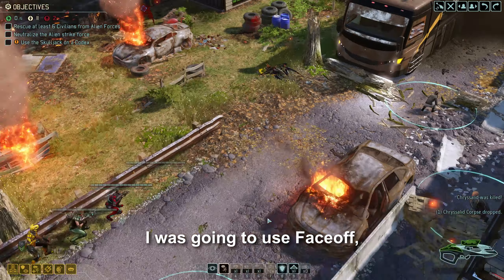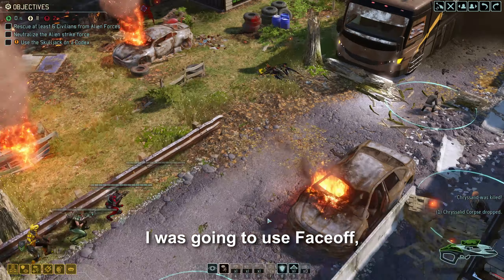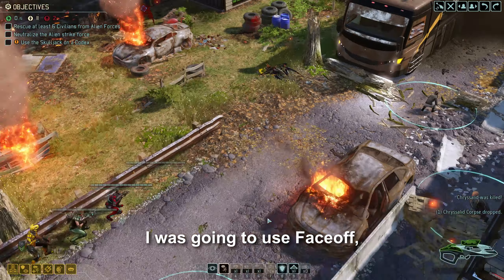We'll hold position here to deal with this Faceless. Our Grenadier will either kill it outright or add Holo Targeting for someone else to finish it. I decided to scout with our Spark instead — that way we're safe from Chrysalids, and we might still get some Hunter Protocol shots.